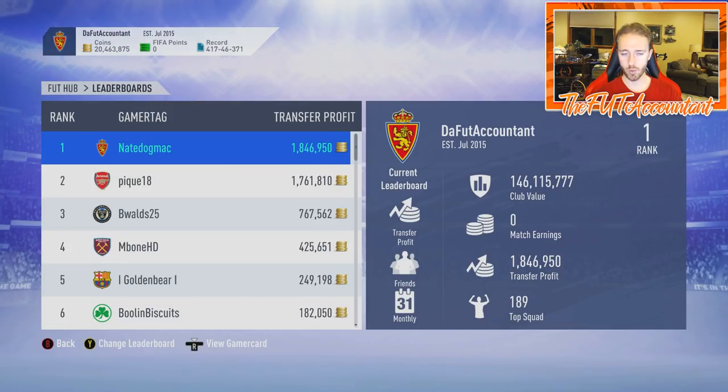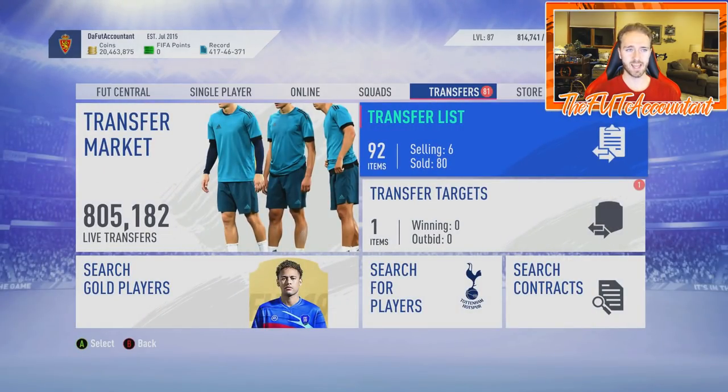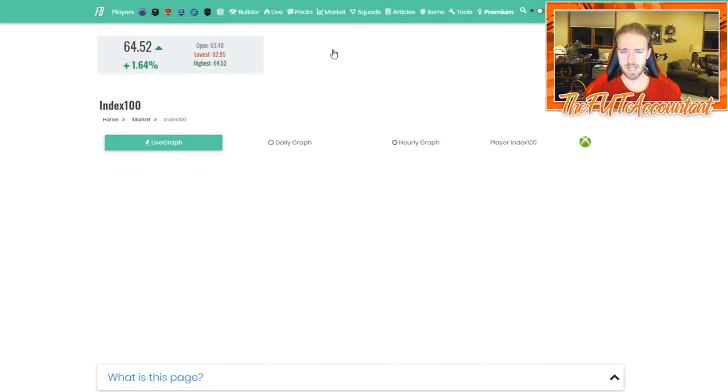Checking the monthly leaderboard since it reset on Wednesday — I'm at 1.846 million transfer profit for the month, which is basically from Wednesday until now. Not too bad, though it could have been better — I had about 6 million liquid going to bed Wednesday night before rewards. Still a solid week, especially when the market is still pretty low overall.